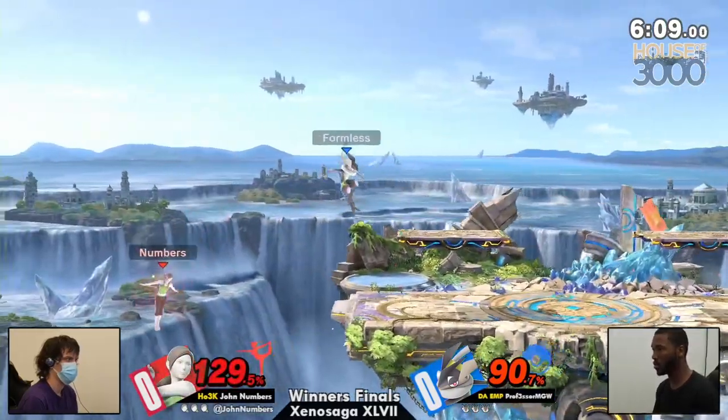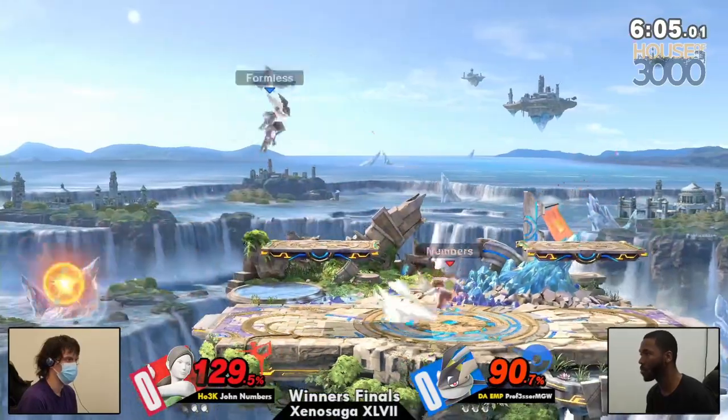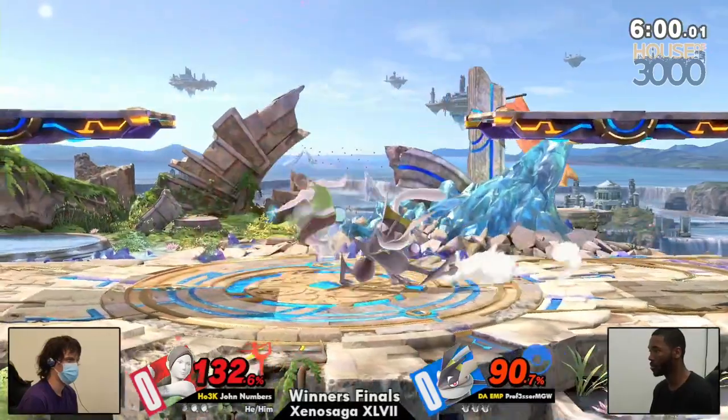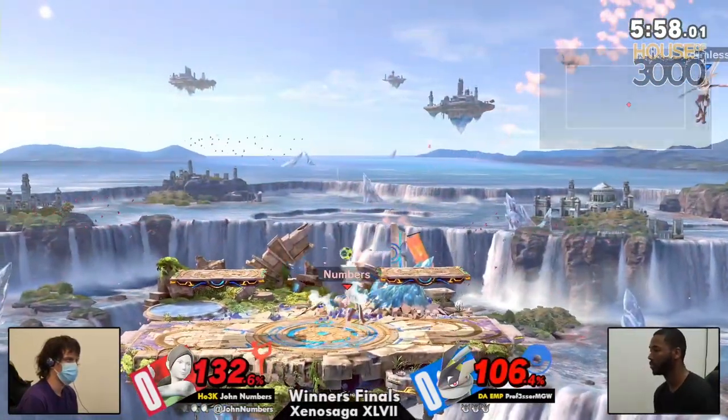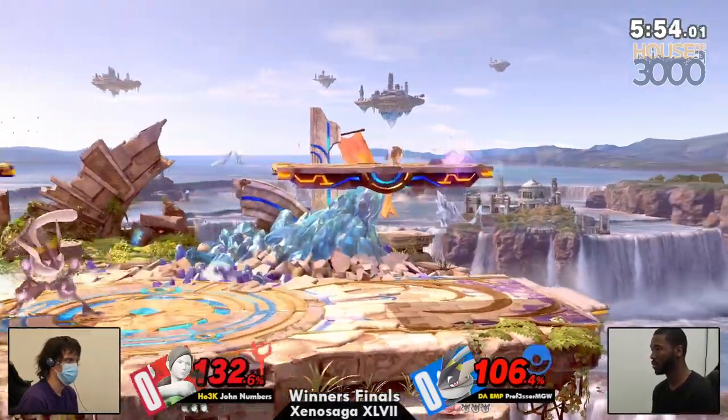You also have the movement, the ability to low-profile, and this counter that works at mid-to-long range. You are so good at just getting into Wii Fit's business. MGW is doing a pretty good job already. Now has John at the ledge, but deep breathing is on deck. Not going to be finding that Sun Salutation right now, but this is kind of where John can make you feel uncomfortable, especially when he's behind these Small Battlefield platforms.